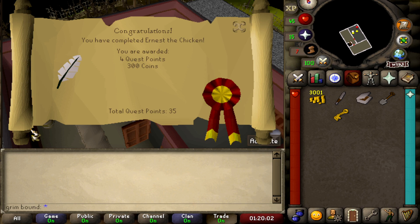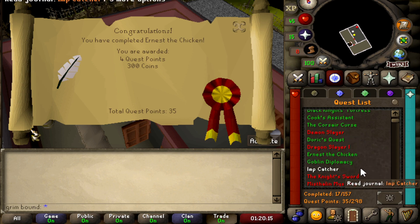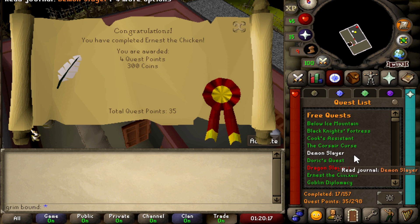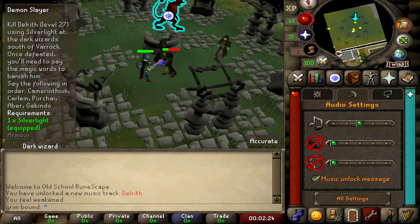Ernest the Chicken is done — I didn't notice how many quest points it gave us! We got 300 coins. That leaves four quests left to do. I'm going to knock out Demon Slayer next, and we are completely done with Draynor Manor.